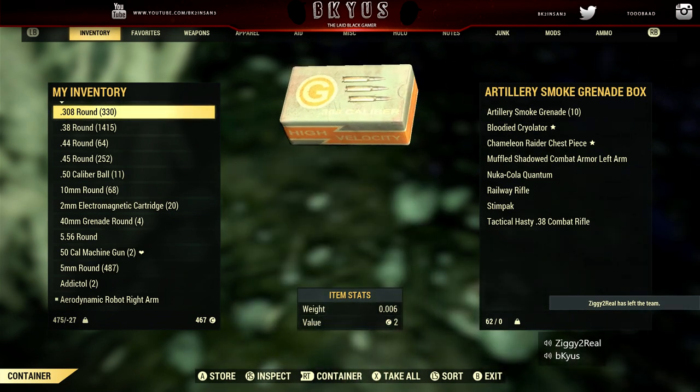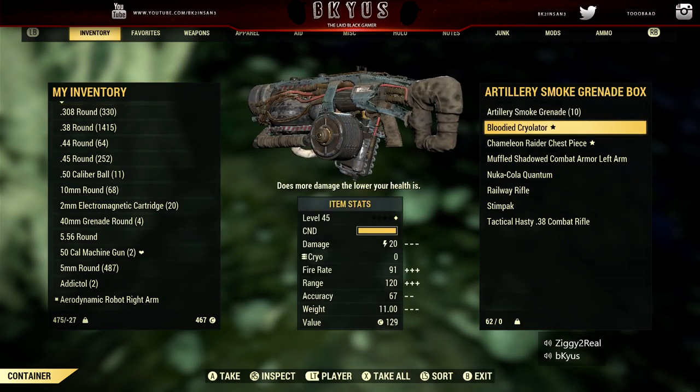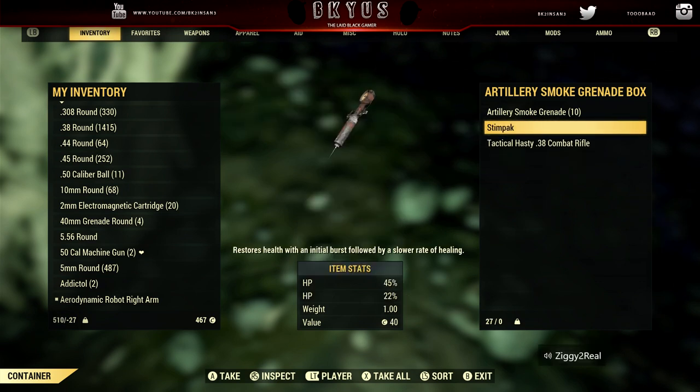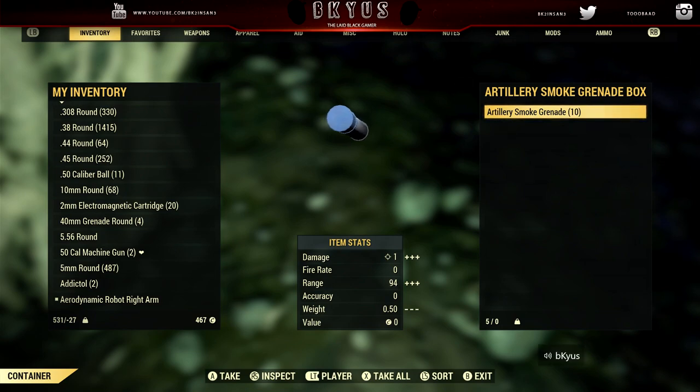Now you see that the box is gone - you guys are just going to take everything out. One thing you guys do not want to do is hit take all, so you want to take everything out one by one, like I'm doing now. Take everything out one by one, and once your friend joins back, everything should be in the box.